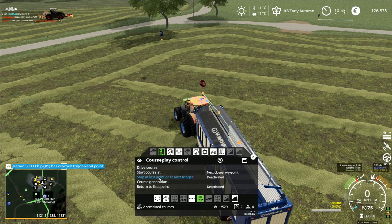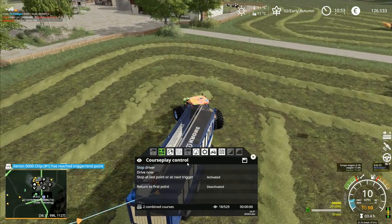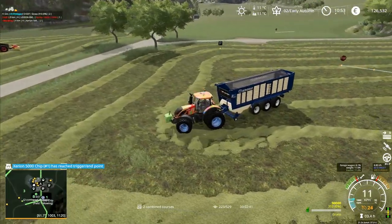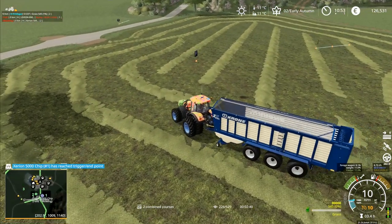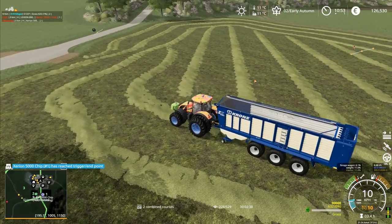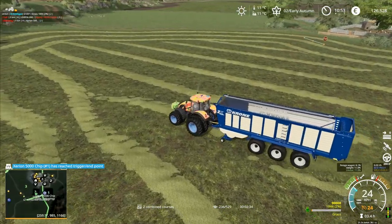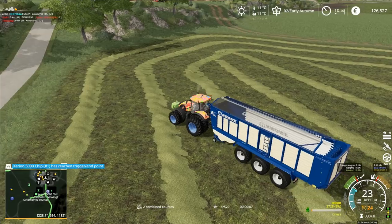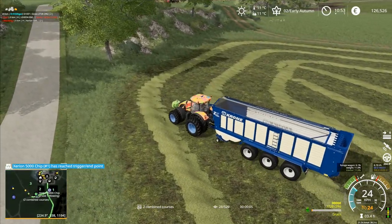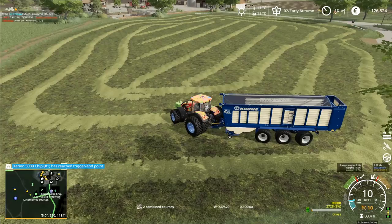I set start course at stop. I've got two courses on here — what's it going to do? It's running — it's actually started working. He's going over to the edge of the field running it while working. Oh, it's because I said start it at the next point. It's doing that and it's going to swing round — I started it at the wrong point.